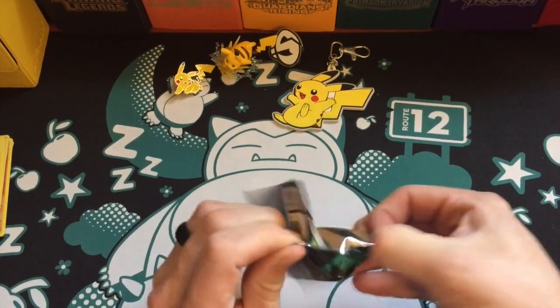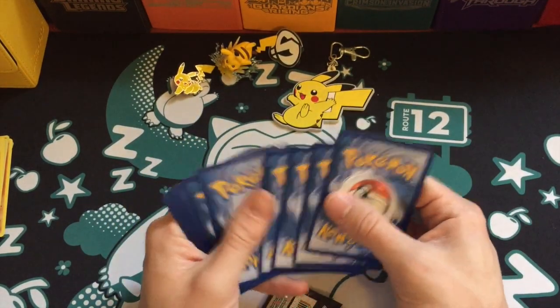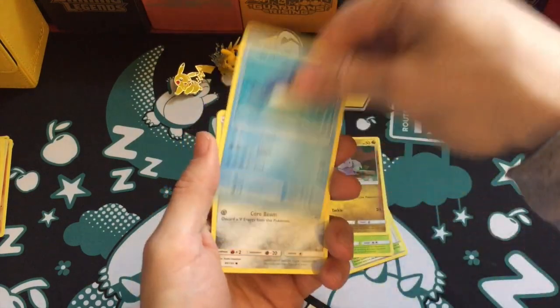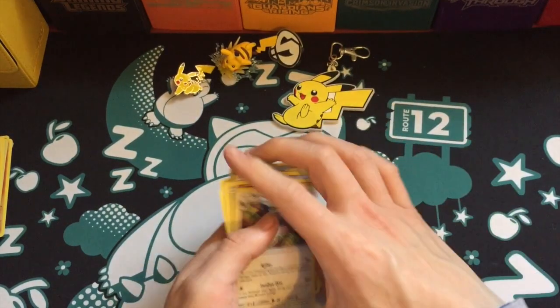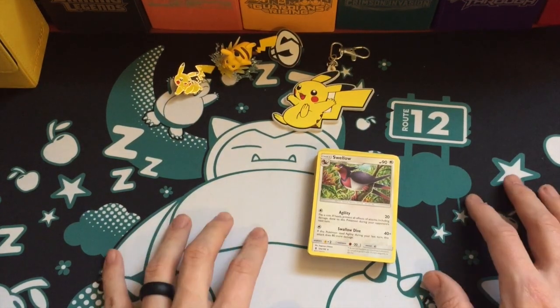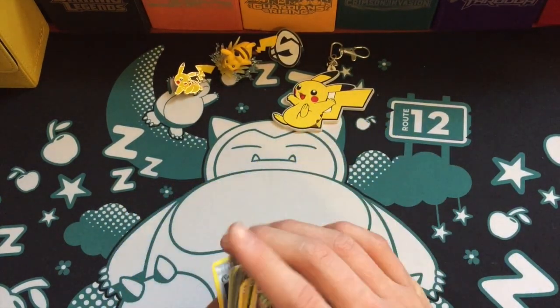Three reverses so far and none of them have been rare. On to the final Guardians Rising pack: Slowbro, Brooklet Hill, Wimpod, Grubbin, Wailmer, Beldum, Rockruff, a reverse holo Bellsprout, and the rare is a Swellow. That was probably the worst tin I've ever had — absolutely atrocious. It's still worth it because the Tapu Bulu promo was nice and I only paid about fourteen dollars for it, but all the reverses were commons so it honestly couldn't have been worse.